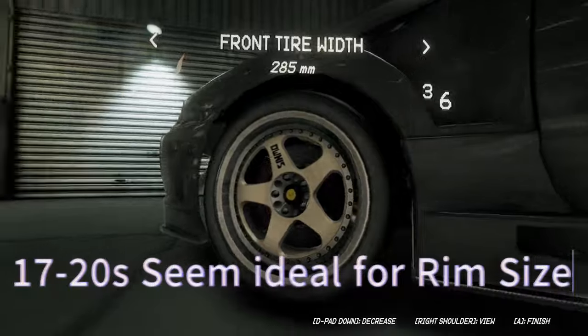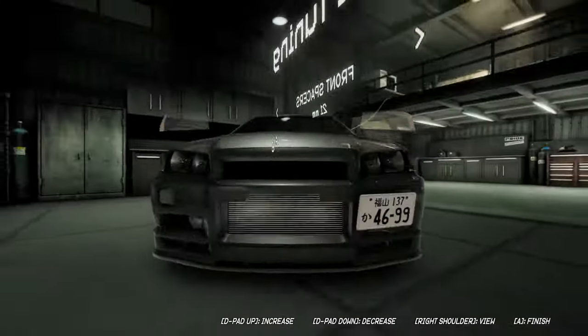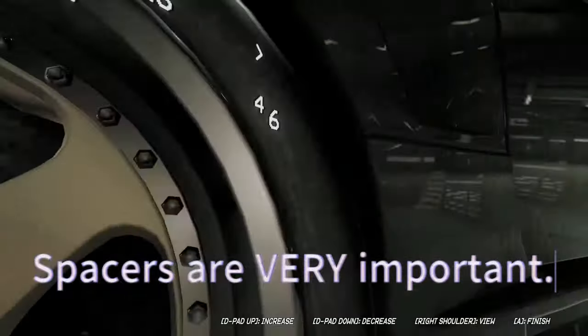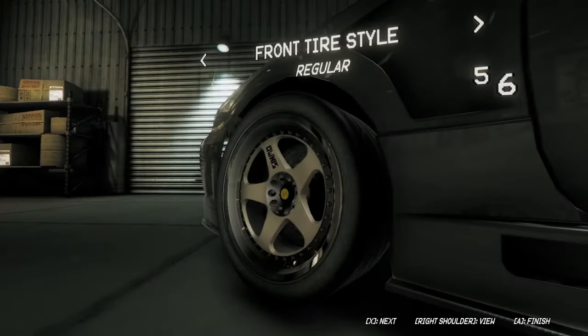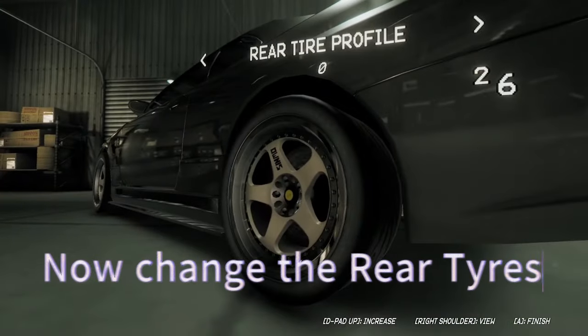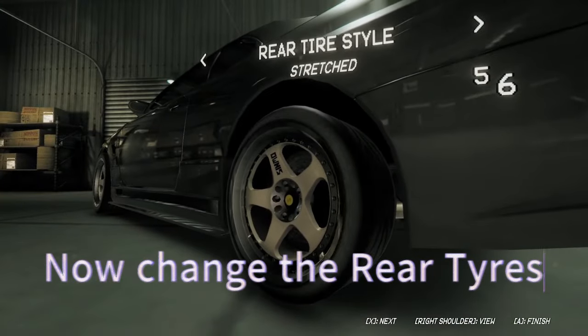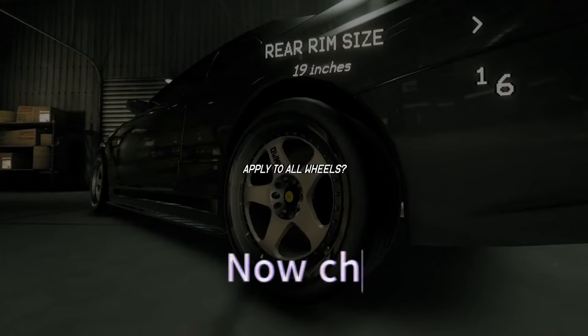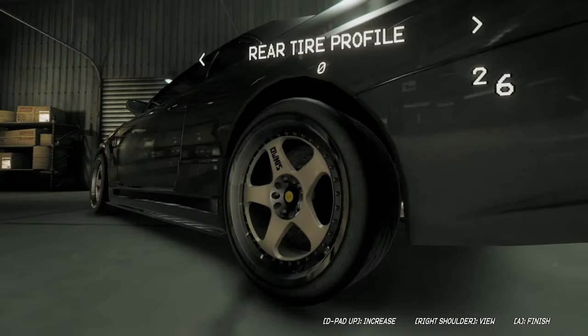Go with 285s all around. I've noticed 17 to 20 inches seem to be the sweet spot. Front spacers and rear spacers matter a lot — they're really important. Anything above 27 I would recommend you have a feel for it, have a play. This alone should help you guys out. Make sure you change it to stretch as well — the tighter type.